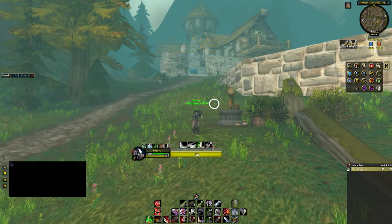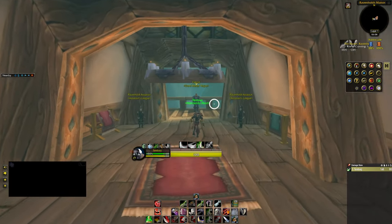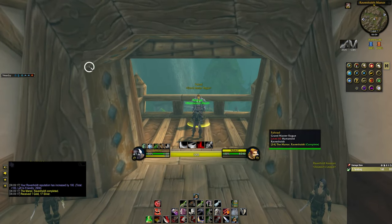Get into the building and talk to the NPC on the second floor. Now you can turn in Syndicate Emblems to the guards.